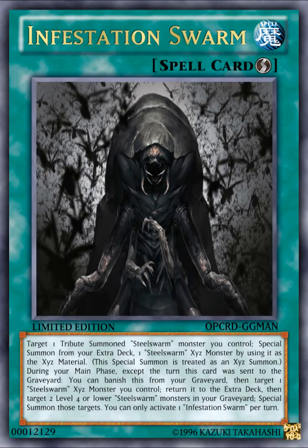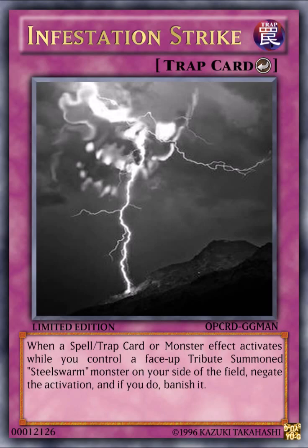You can attack with a high-level Steel Swarm monster during battle, then chain this card to bring out Steel Swarm Titan — a 3400 ATK beater. Next turn you can banish this card, return your Rank 6 or Rank 10 Steel Swarm monster back to the extra deck, and special summon two more monsters. It's pretty much Rescue Rabbit-style play. You can also activate it during your opponent's end phase: for example, with Moth and Hercules on the field, activate Infestation Swarm, XYZ summon during your turn, then banish it next turn for two more monsters.